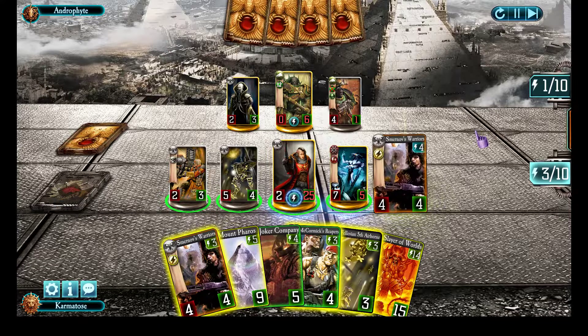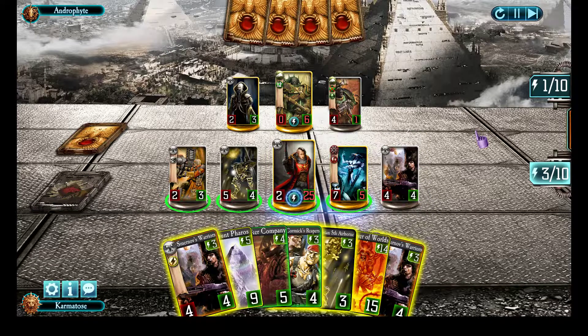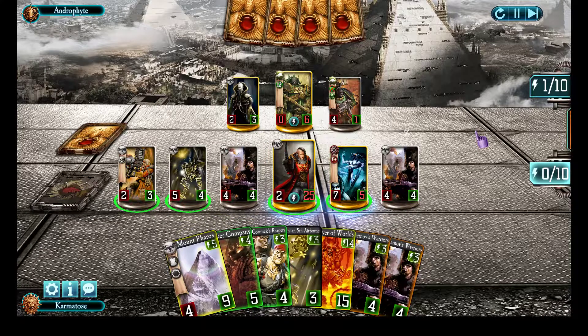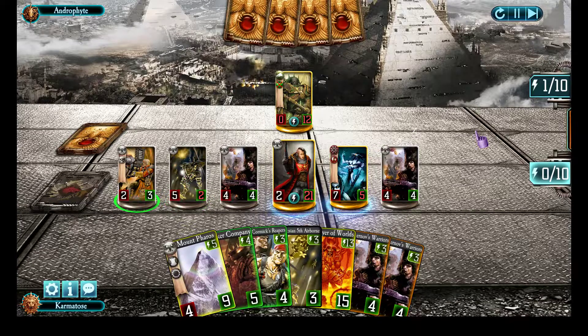Drop a couple of Smirnoffs. I can't Slayer of Worlds yet. Finish that off — I don't mind taking the health damage, just proc that. Get rid of any chance he has to kill my Uriel.